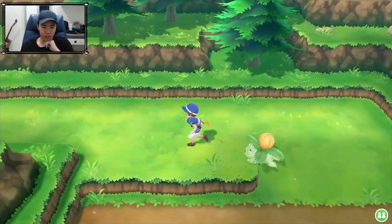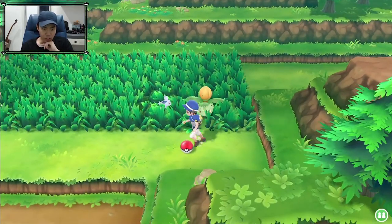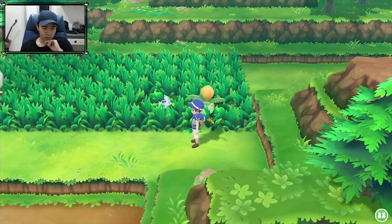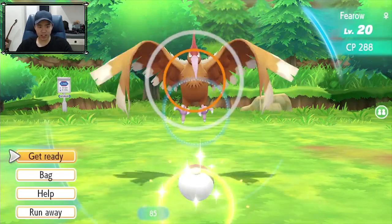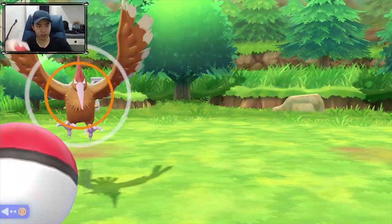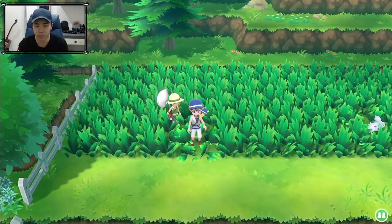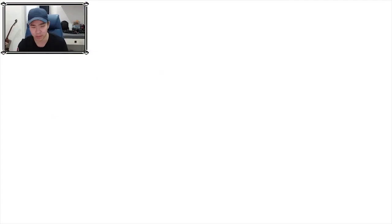Let's see what's on this side first. Bunch of grass Pokemon. Oh, Nidoran! Nice! I do need a Nidoran. Oh, there's a Fearow too. I hope this is going to be an easy catch because I don't want to stay here too long. Of course I'll miss that ball. I'm surprised we did not get a Nidoran early on, but it is better than nothing.